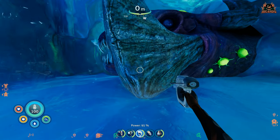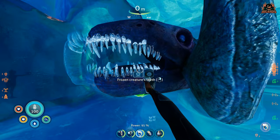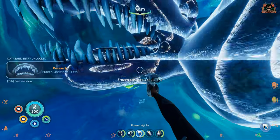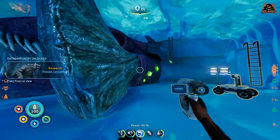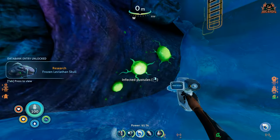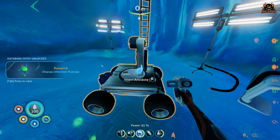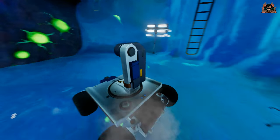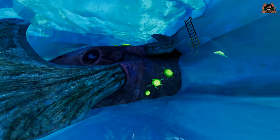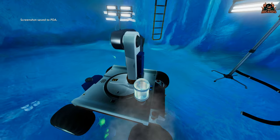Get your scanner out and start scanning - you can scan different parts of the leviathan: the teeth, the creature's skull, and the pustules of the Cara virus. Then, unlike in the beta where you took a sample, here you're going to insert the antidote to cure the Cara virus in this leviathan. Put it in nice and neat, then pop up the ladder.